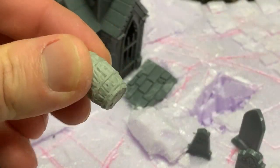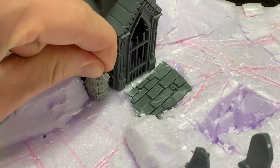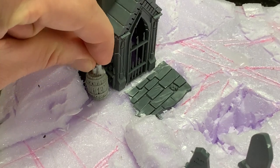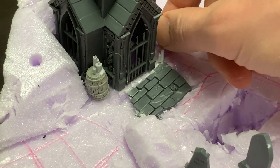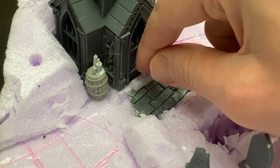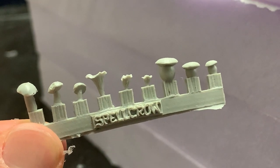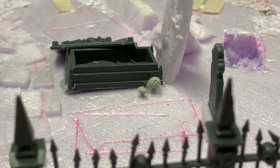A couple of barrels from Tabletop World are always a great addition, and then I'm adding candles from Anvil Industry to spice up the mausoleum a bit. The graves will look quite similar, so some mushrooms from Spellcrow will help to add a touch of color here and there. These are really nice and add a bunch of character, though a bit expensive.